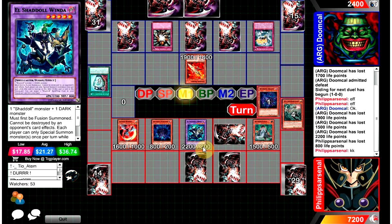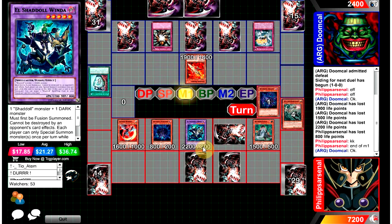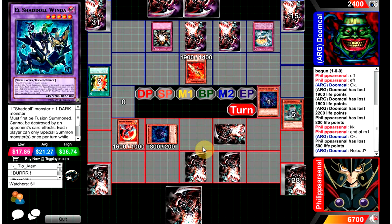Maybe Philip Arsenal has an Eradicator set or something like that. He says end of main one, now he's in battle phase. He opts to use Diffusion — this is kind of risky because he could have Eradicator. I'm getting the enemy controller shakes. Whenever your life points get low playing against Shadows, those enemy controller shakes are serious. He gets main phase two — you're in good shape now.